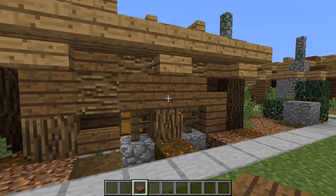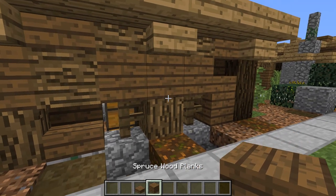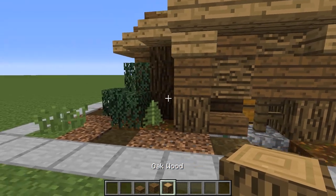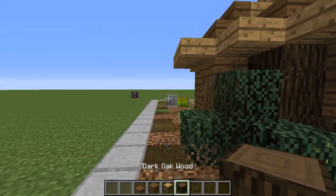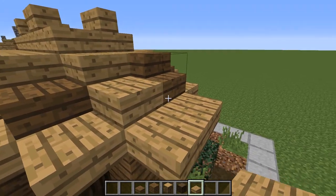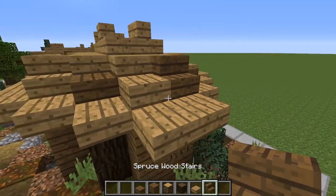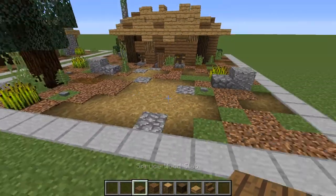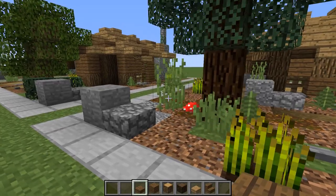The general idea of these houses is that they are very earthen. So they use spruce and oak, and they have the dark oak pillars. The roofs are meant to be thatched — a combination of oak and spruce, where oak is the new thatch and spruce is the old thatch. And as you can see, it's landscaped all around.